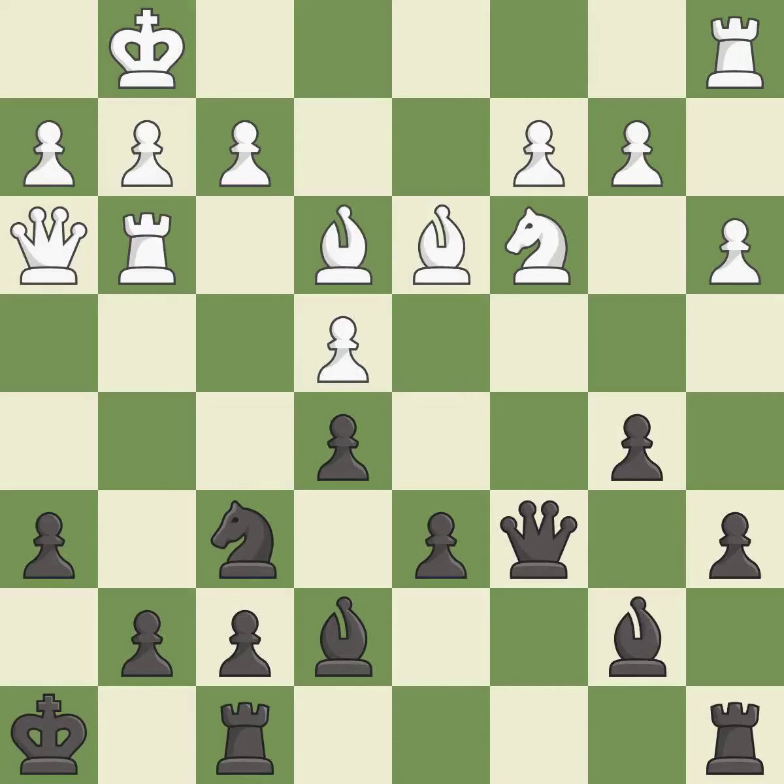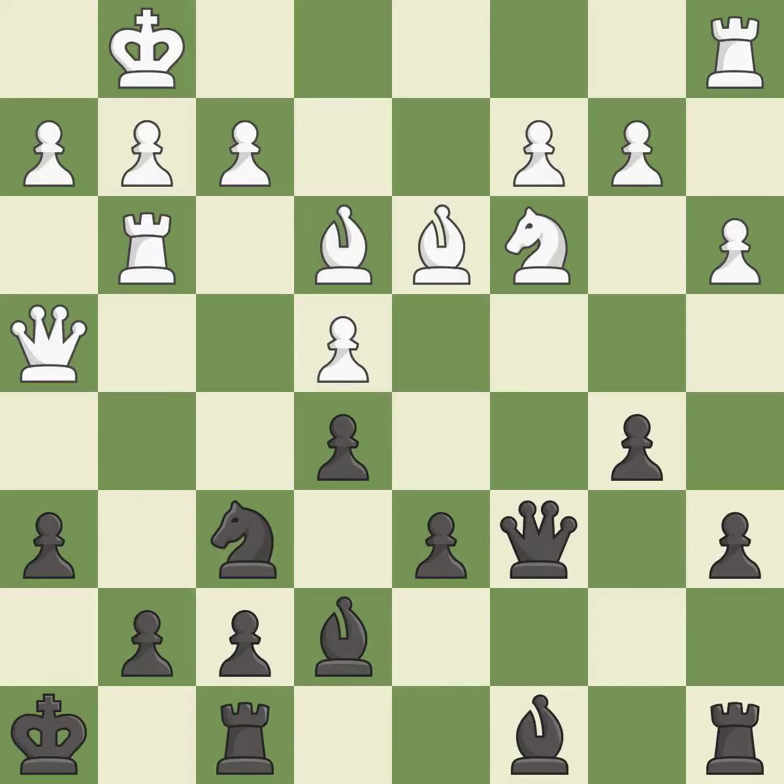This moves the bishop to safety. This threatens to win a rook — it is best. This wins time by threatening a queen and forcing it to move away. This is the only good move — it is a great move. This move puts the queen on a safer square. This threatens to win a queen — it is best. This reveals an attack on a queen. This is the only move that works — it is a great move.